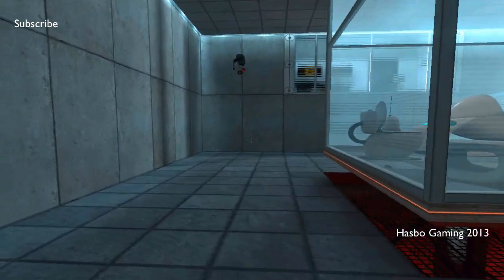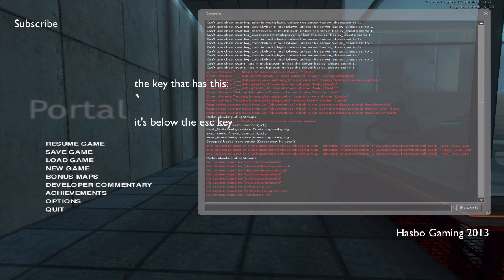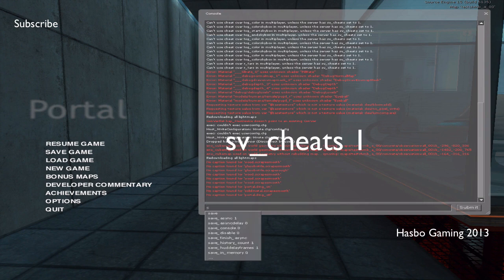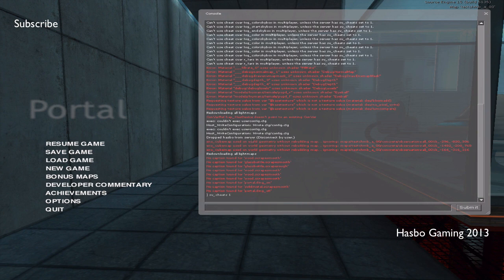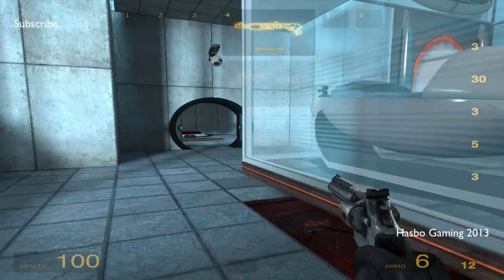So you're going to run out here, and then you're going to press — well, you guys have got to look on your keyboard under the escape key, and you will see the little squiggly line key. Press on that. Type in sv_cheats 1, press Enter, and then type in impulse 101, and press Enter.